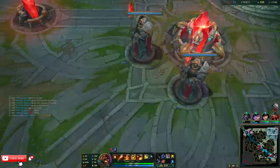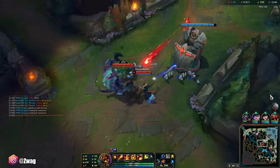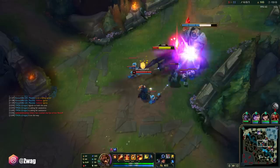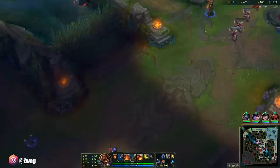Let's do Liandry's and go towards Demonic. I'll get the book, and I'm going to sell my potions — I don't need them. I can wait 20 gold for a health crystal, but they're taking my turret, so I'll probably lose three platings here. Yeah, we lost three.